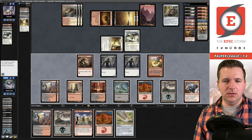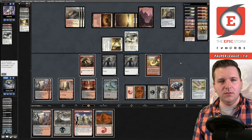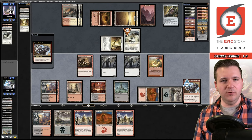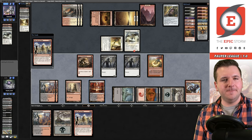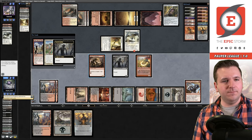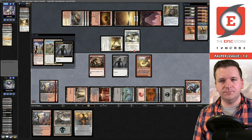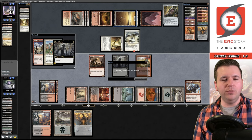Come on deck, please give me First Day of Class. We kill another Glint Hawk. Draw — there we go! First Day of Class! We cast First Day of Class, then another First Day of Class. Now we just execute the combo and our opponent concedes. We are 2-0, three rounds left.